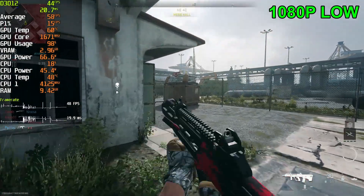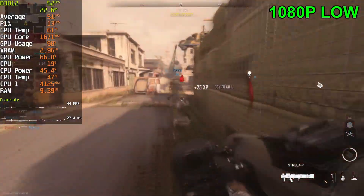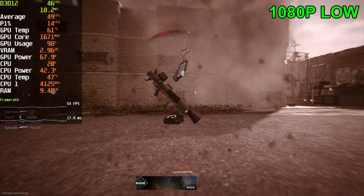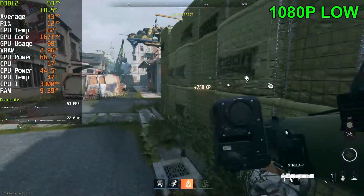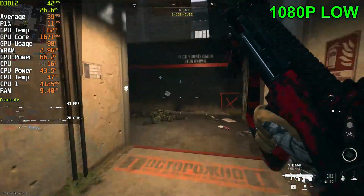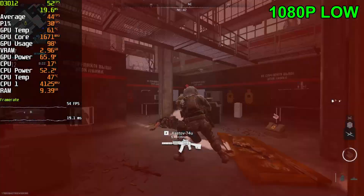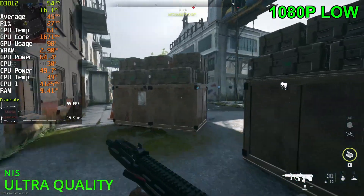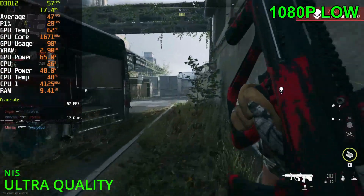Alright, playing the game at Farm 18 — 1080p native res. We are getting 40 to 50 FPS. I love the drill charges in this game. Now using ultra quality NIS, getting 50, almost 60 FPS. The game does look amazing though, I gotta say — this does look very nice.